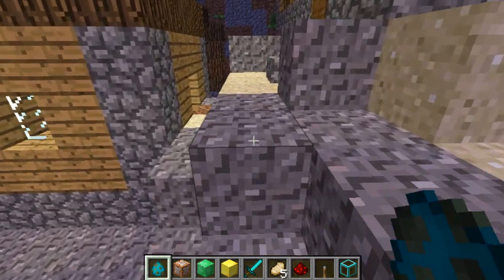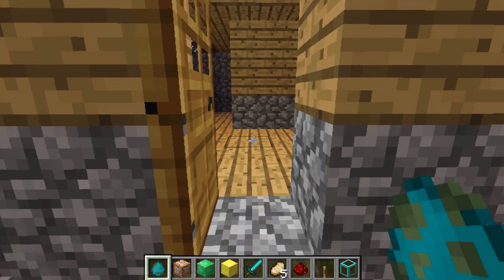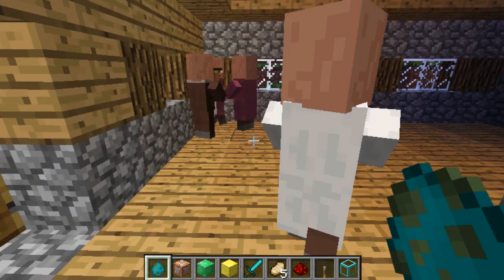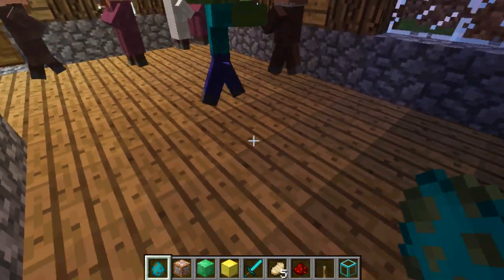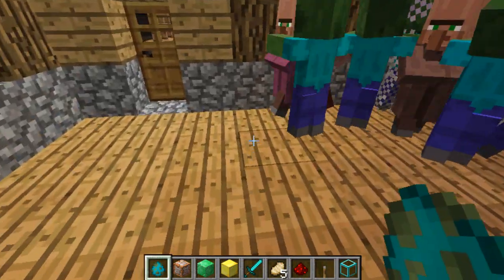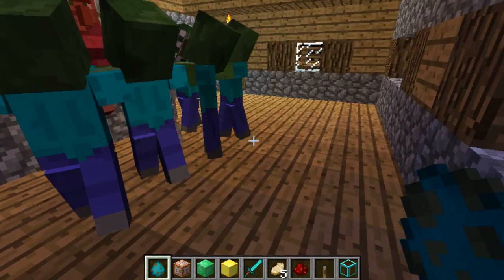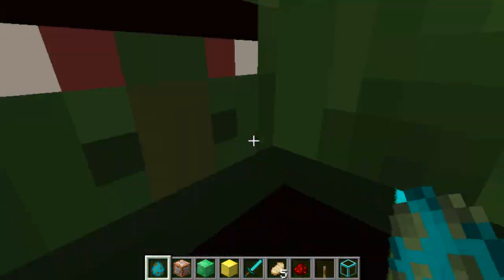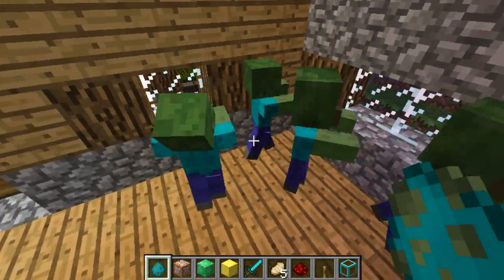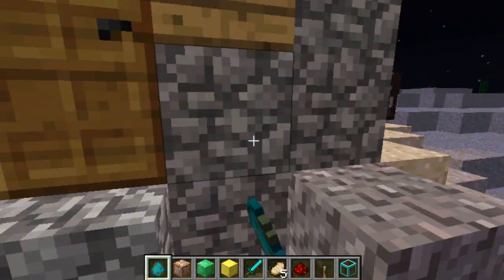Going back to what I said, they prey on testificates, but now I'm going to show you what they do to testificates now — they don't just kill them, they do something else. As I open the door, these testificates are going to look at me with watery little puppy dog eyes, they're panicking a bit, and I'm going to spawn some zombies on them. As you can see, they've not only tried to kill the testificates — they've turned them into zombies! You can now get zombie testificates: ones that look like testificates but green, and they're after each other.